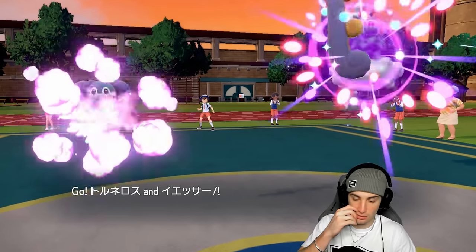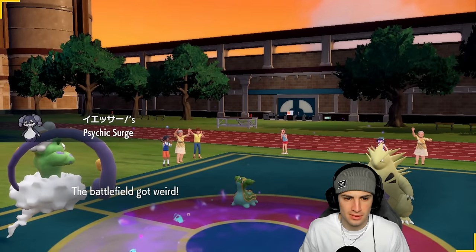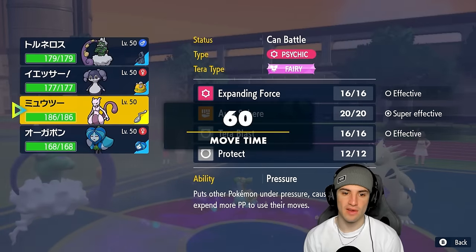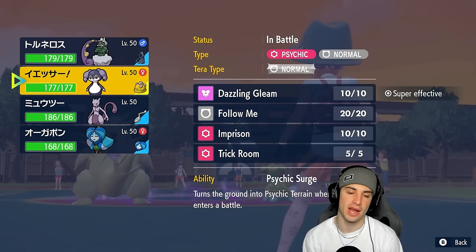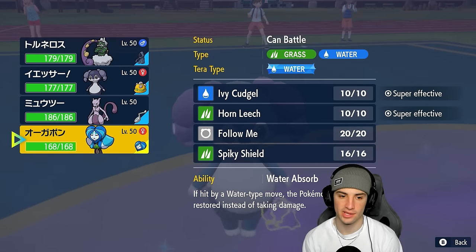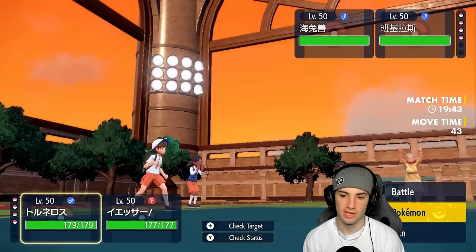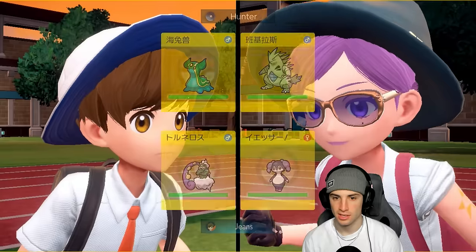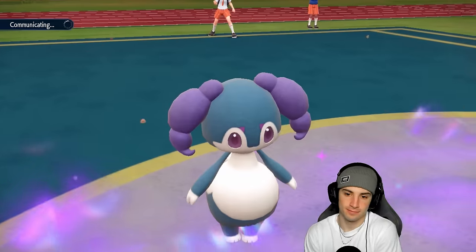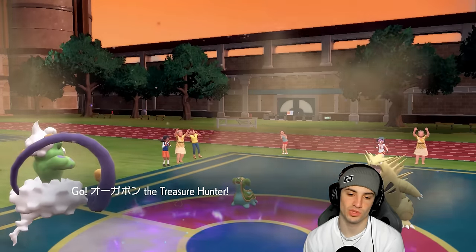They're gonna have Storm Drain Gastrodon so we wait - I must have messed up all my clicking. Who do I have on team? I do have everybody I want, just in the wrong order. I wanted Ogre Pon out here with Tornadus - I definitely backed out of Ogre Pon and then just clicked Ogre Pon again so it switched to fourth position. That hurts the soul. From here we're still just gonna pop a Rain Dance and swap into Ogre Pon.